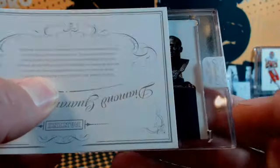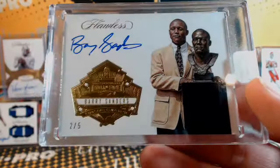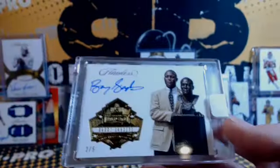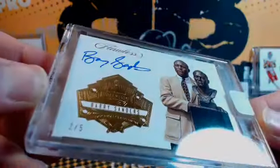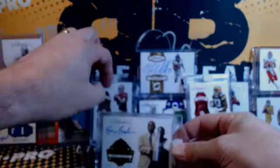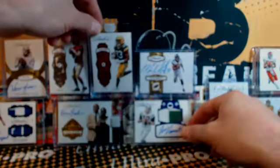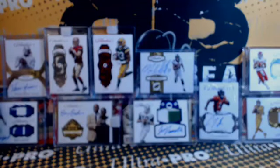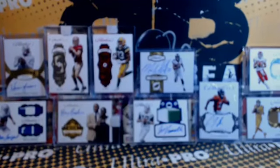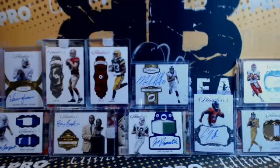Hall of famer coming up — wow, Barry Sanders 2 of 5! Kaboom! Man, that's two Barrys I've hit. That is gorgeous — Sanders, hall of fame signature. Dang, that's nice! And Joe Namath — that's two Nameths now in our flawless briefcases that we've hit!